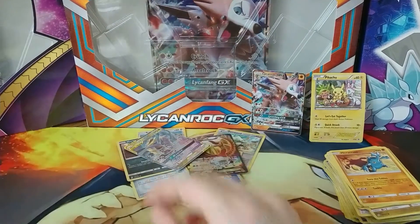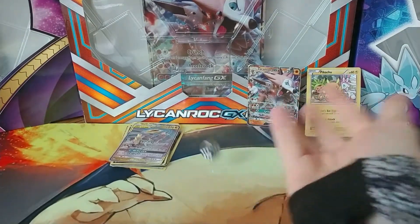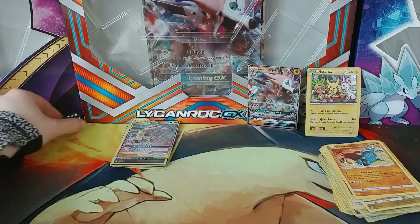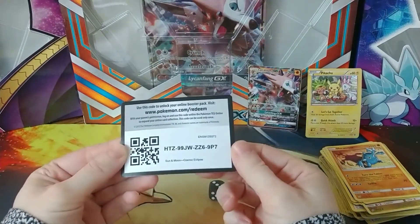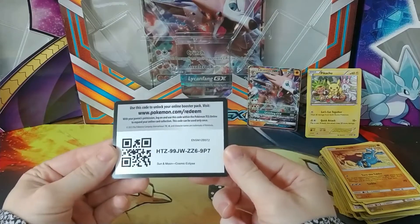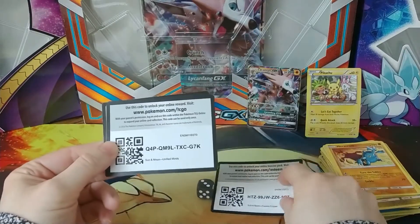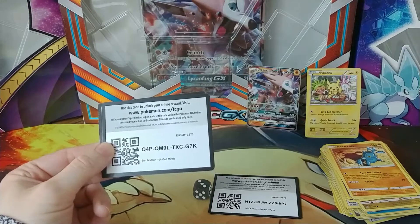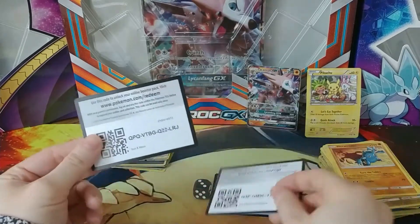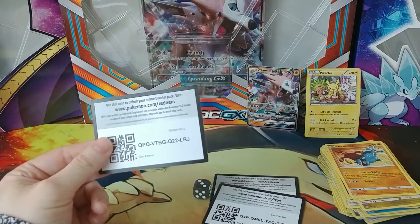Let's roll the dice and see where we're at for today. We've got three. The first code card is from Sun and Moon Cosmic Eclipse: HTZ, 99JW, ZZ6, 9P7. The second one is Q4P, QM9L, TXC, G7K. And the third one is QPQ, VTBG, Q22LRJ.